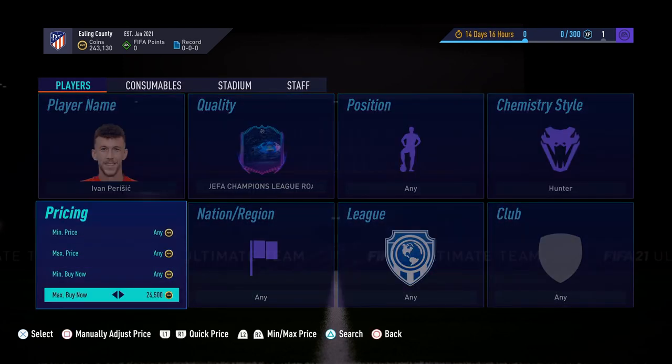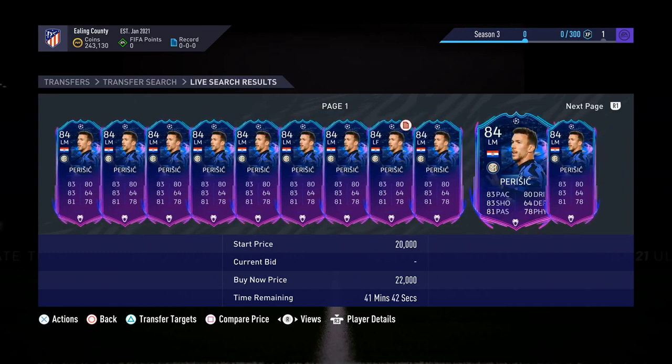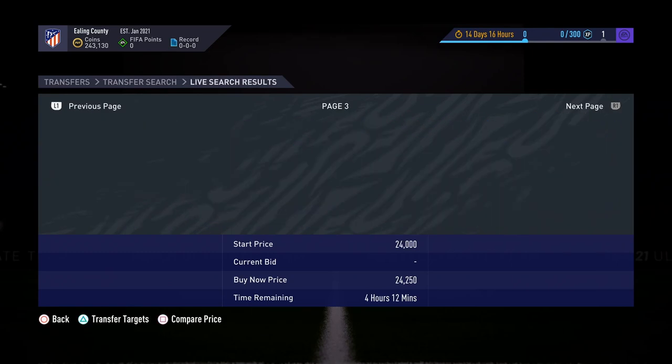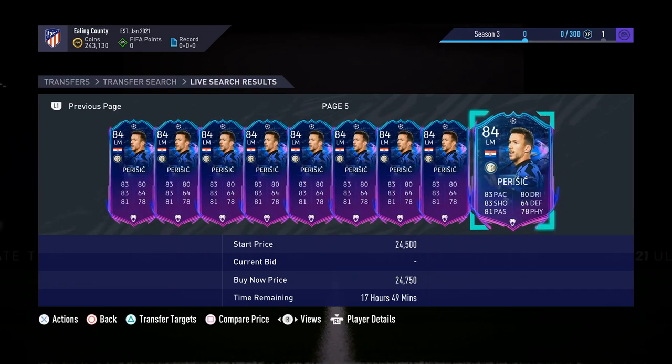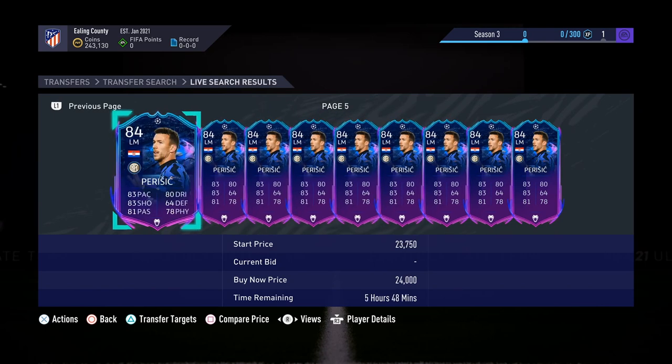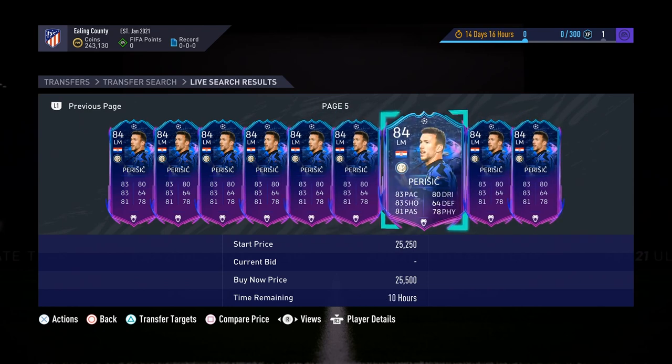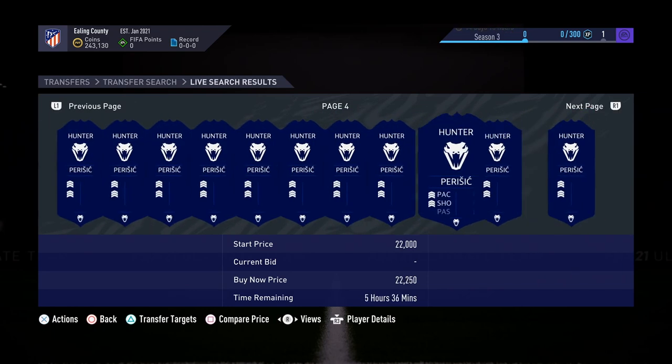There's a bunch at 22.5k at the buy price, then 25k three-hour listings and a bunch of four-hour and five-hour listings. This card has a definite chance of selling, but being a live card it's subject to price change depending on performance or injury. At 22k you're not taking too much risk, but right now there are a lot of hunters sitting at the sell price of 25.5k. If you're looking for faster sales, these are the kinds of cards you'd want to avoid.